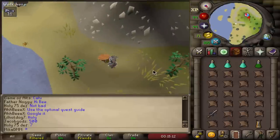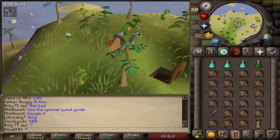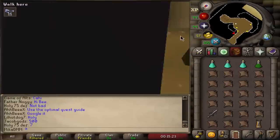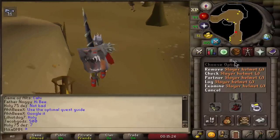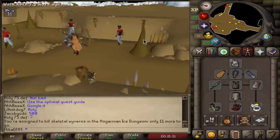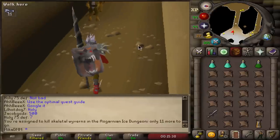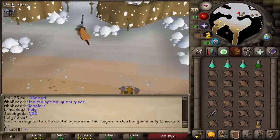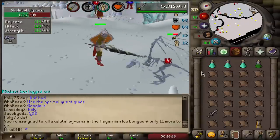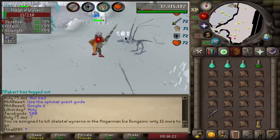I did a little buying and selling on the Grand Exchange — sold my claws and bought the lance so I can do the dragon task. Can we just all appreciate the animation when you're running with this thing? It is weird but awesome. I have these skeletal wyverns — I just want to test the lance out. I'm pretty sure wyverns count as dragons. Look at the attack animation, it looks beautiful, and I am literally shredding these.